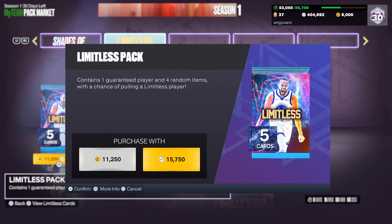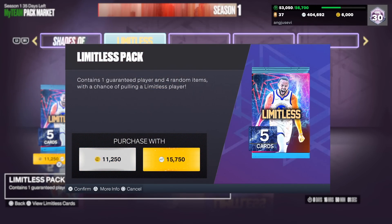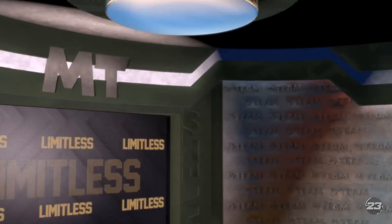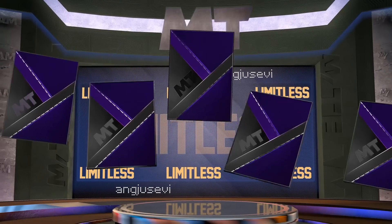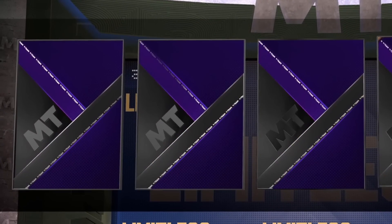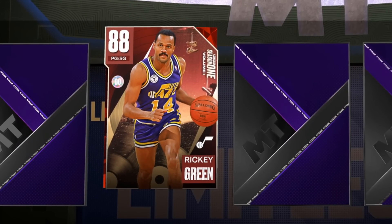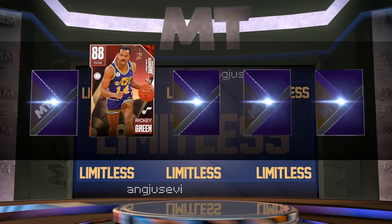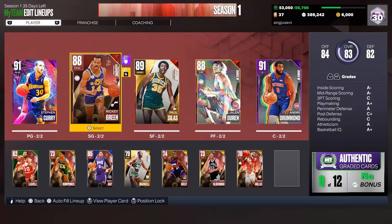One more pack. These packs are dumb expensive, so if you're watching, leave a like — it'd be greatly appreciated. We're going to open up a Limitless pack. 2K, give me Zach LaVine or Rudy Gobert. We get no shake but we do get a ruby — this could be good. Flipping it right away — it's Ricky Green. He can play shooting guard, which we need, so welcome to the team.